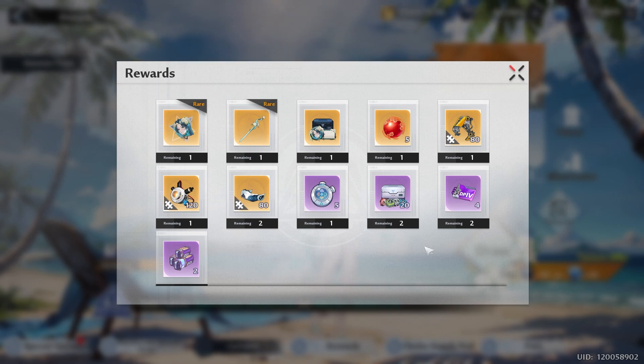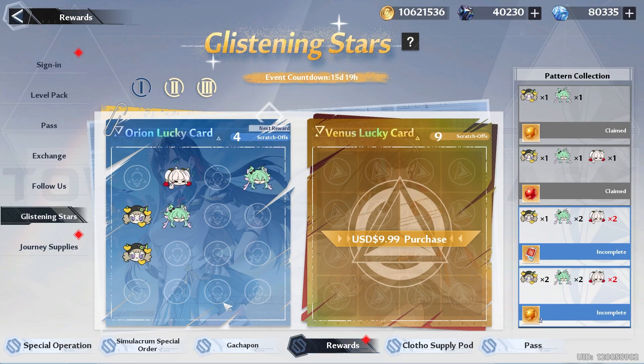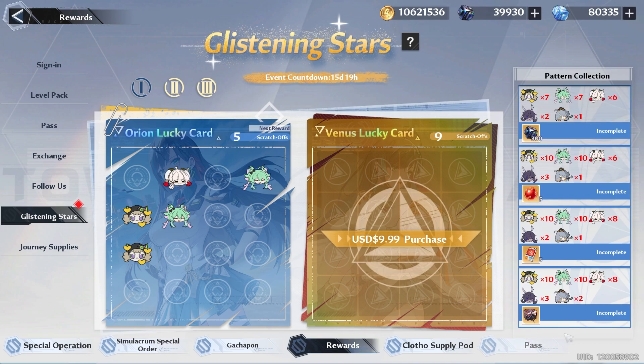Do note that you have to have the character to use this skin. Then we have the Glittering Stars event, where you can scratch off and try to get characters to get rewards. But if you pay $10, you have a chance to get even more rewards, and we should get a scratch off each week. One thing to mention about this event: if you are able to get enough patterns, you do get a copy of Ling, so you have to decide if that's worth $10.